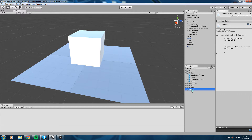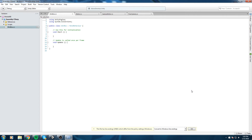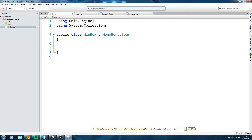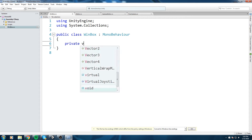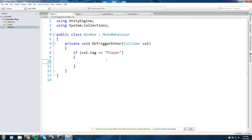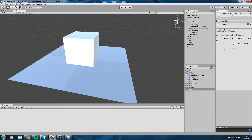Open it up in MonoDevelop. It's fairly simple code - all we have to do is call the OnTriggerEnter function, which is a Unity callback. Make sure you spell it correctly: it's a private void OnTriggerEnter which takes a Collider parameter we'll call col. To make sure it's the player entering the box, we'll say: if col.tag is equal to "Player" with a capital P.